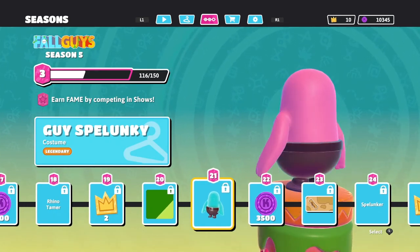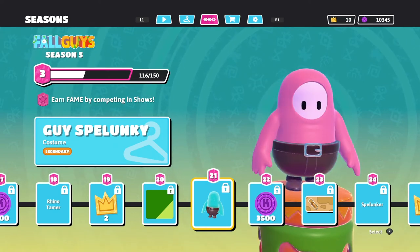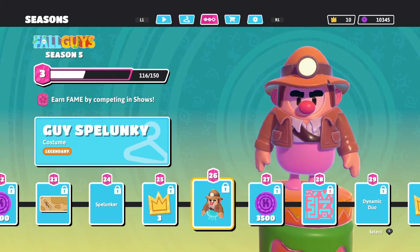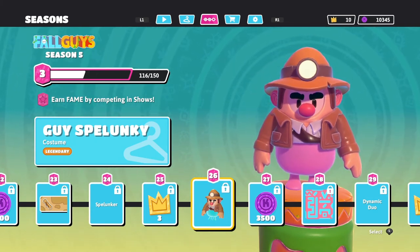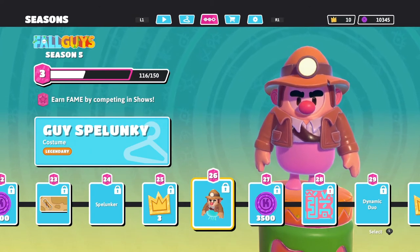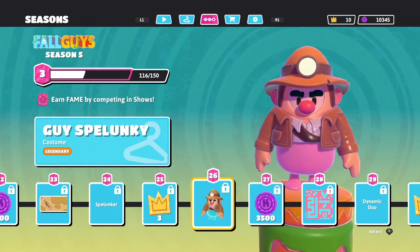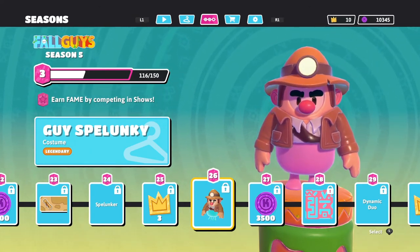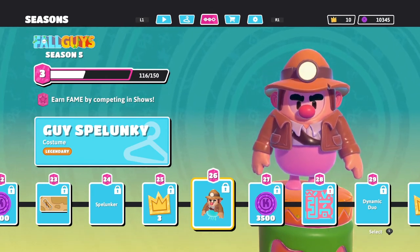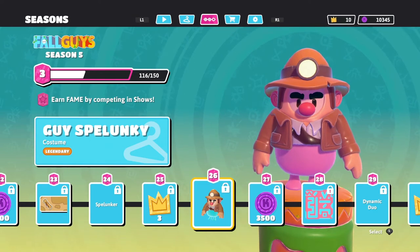You also pick up the pants at level 21 — they look like regular generic pants but it says Guy Spelunky. Then you get the full Guy Spelunky costume at level 26. A lot of people are speculating there may be a female version coming to the shop that you actually have to buy for crowns or kudos — not confirmed, but I would speculate that based on the way they say 'Guy Spelunky' in the text file when naming the costume.